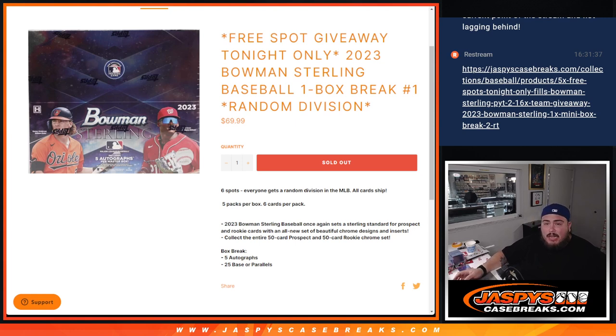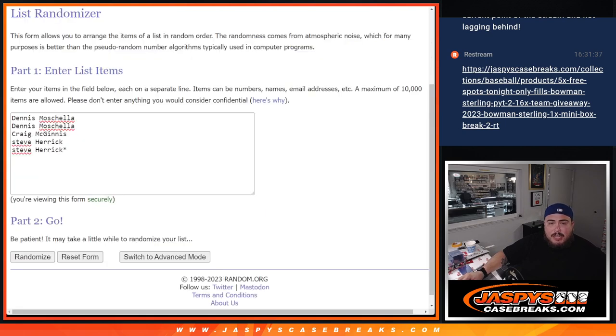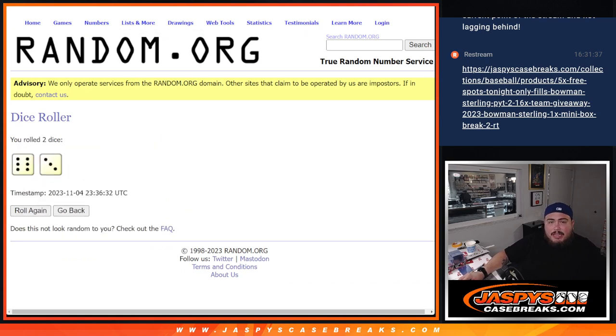So again, giving away a free spot today guys, so if you bought a spot you get a chance to win a free one. Remember you get five autographs, 25 base or parallels per box. So we've got the dice roller here, customer names, and of course the division. We're going to click the dice roll and it's going to be for the giveaway and the names and teams for the break.